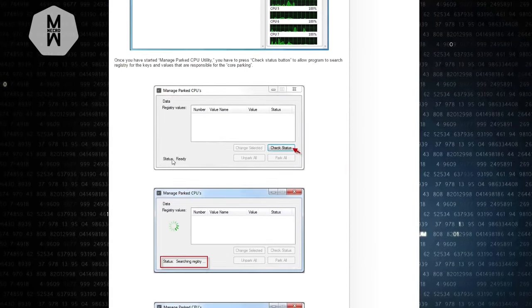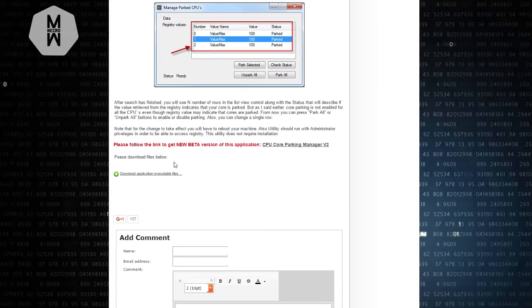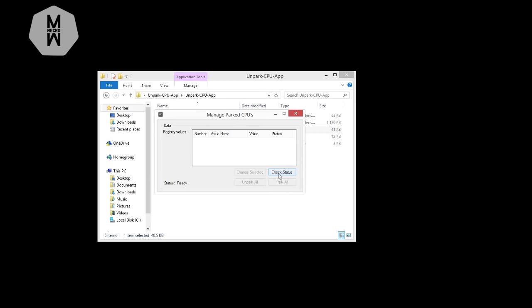The next step is to go to the first link in the description. It's a site called Coderbag, which has a program called UnparkCPU. It helps your CPU run better in games. Note that it works for most processors but not all. After downloading, extract it, run the program, and check the status to see how many CPU cores you have — it takes a moment to load.